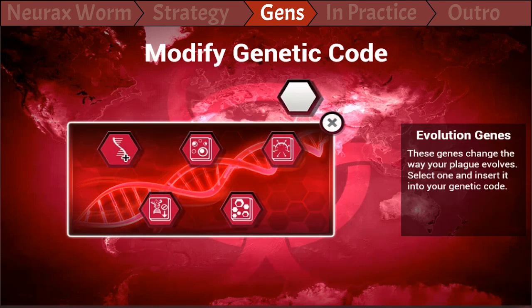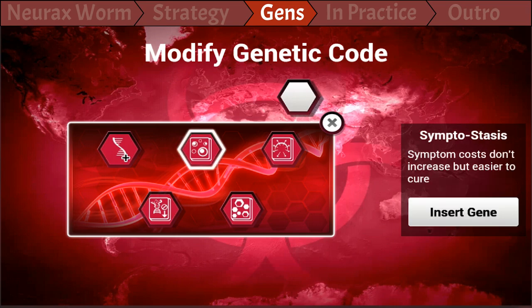Here, either Symptom Stasis or nothing, because this is a double-edged sword. On one hand, you get the benefit of symptoms not increasing their cost and we're going to use a lot of symptoms, but on the other hand it's easier to cure. So again, if in doubt, just leave that empty.